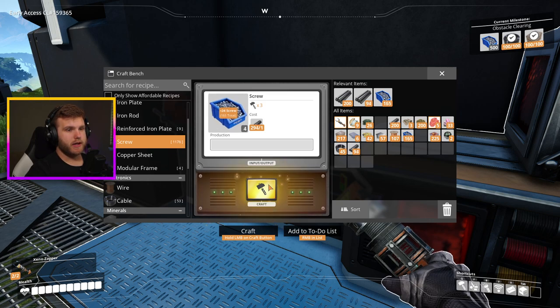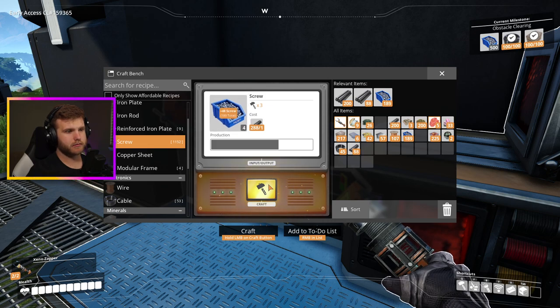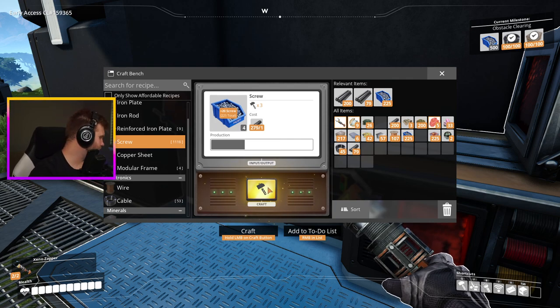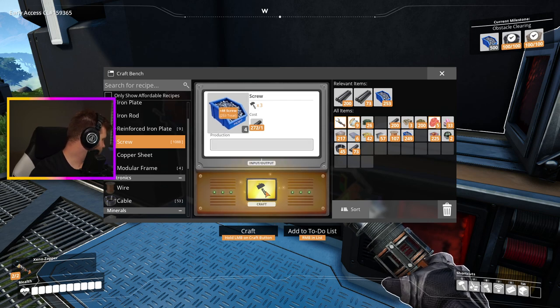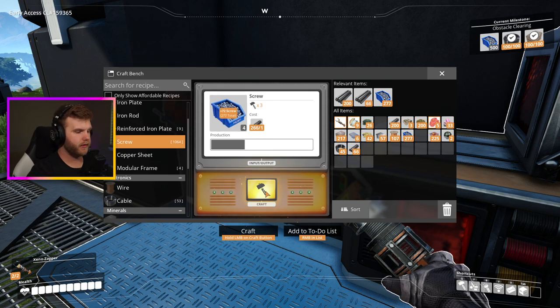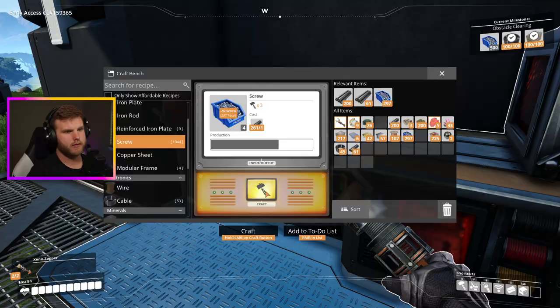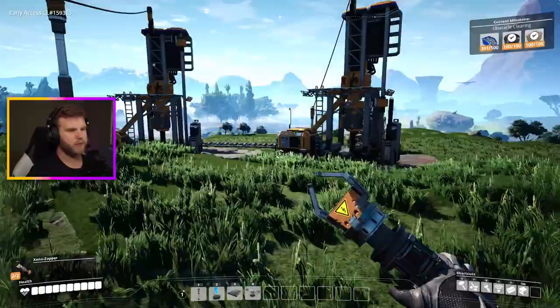We're at about 170 screws, not too shabby. I want to get at least halfway there, take a break and let my brain refresh from just holding this button down. Bailey, what are you doing? Are you being silly? We're about 270 - let's get to 300 and take a break. There we go, we got 300, let's drop those in.